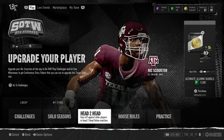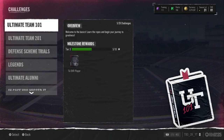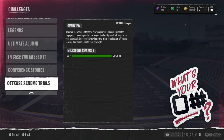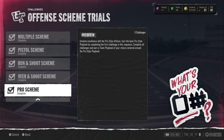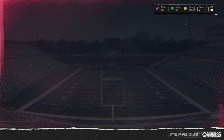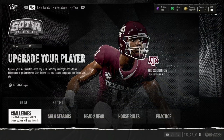If you have zero coins, the first thing to do is go over to challenges. I know challenges are boring, but if you have zero coins, you have to do this. Go to offense scheme challenges, trials, whatever — player pro scheme challenges. Do all three games. On the third game, you get a playbook. Pick Arizona. Pick the Arizona playbook and sell it on the auction house.